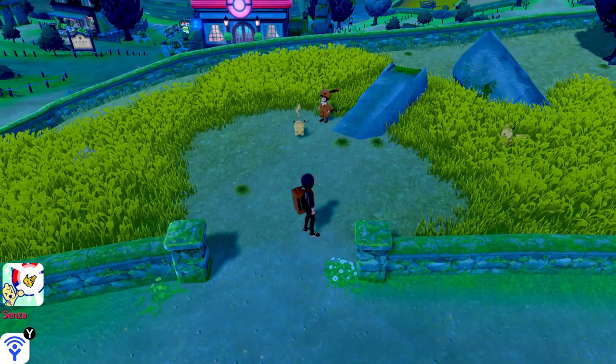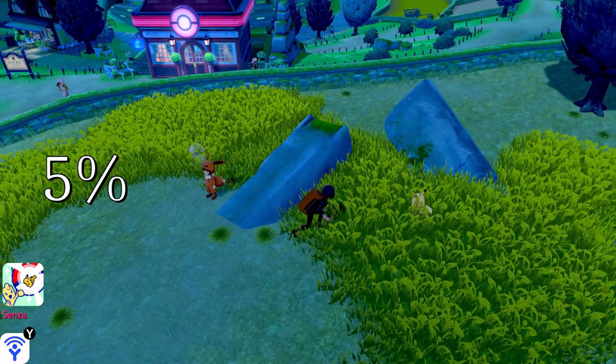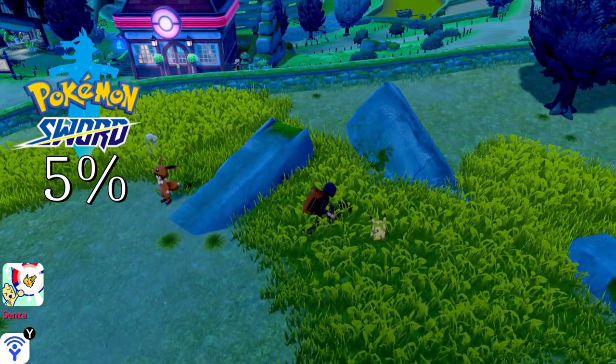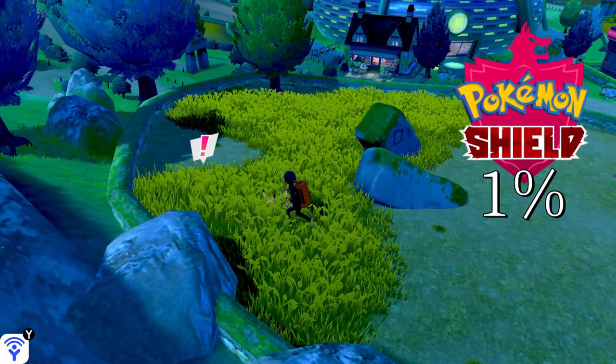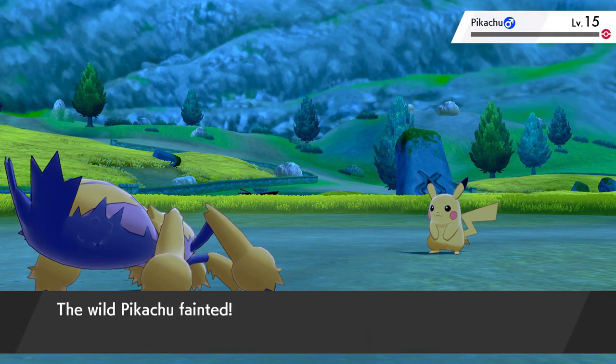There are two main locations where Pikachu can spawn. The first location is Route 4. Pikachu has a 5% chance of appearing in Pokémon Sword and a 1% chance of appearing in Pokémon Shield.